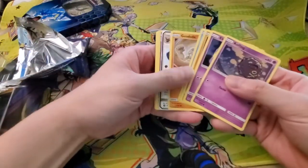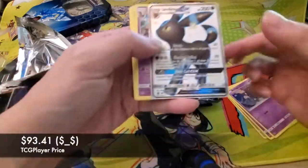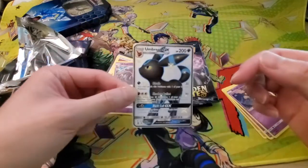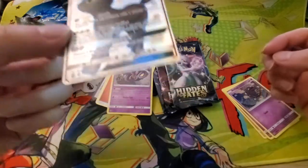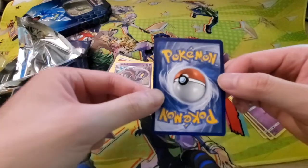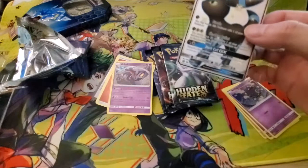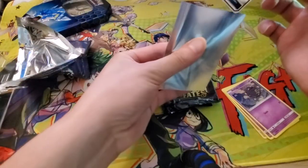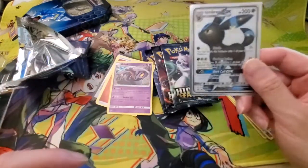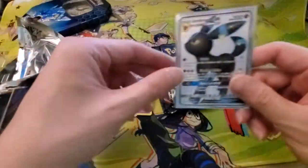First pack — oh, awesome! We got the shiny Umbreon GX! Wow, that's an amazing pull. I think this goes for around $100 just for the raw card these days. The centering looks awesome on the front — it's a little off-center on the back, but you know what, we take those. Let me put it into a sleeve immediately. Looks like our luck is turning around. This one card almost makes up for all three tins I've opened so far. Let's see what else we can get.